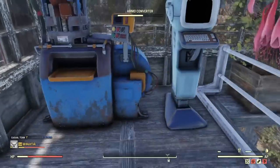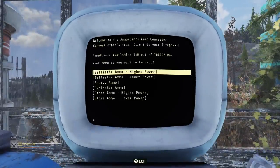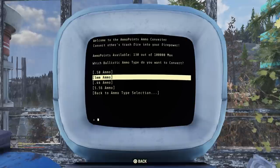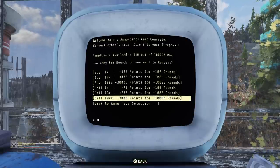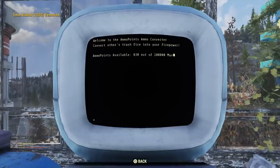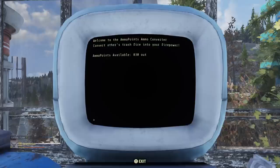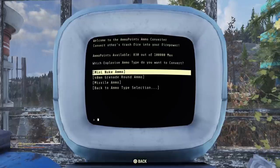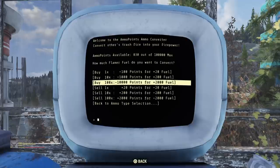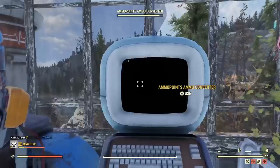The ammo converter is in the Atom Shop right now. I wanted to mention it but it's not really the greatest. I use it for flamer fuel every once in a while. If you have a lot of extra ammo you're not selling and want to get rid of it, it's a good way to put it in the converter, get points, and buy the ammo you want. With 10,000 points you can get 2,000 flamer fuel, which isn't too bad if you're just putting in ammo you're not using.